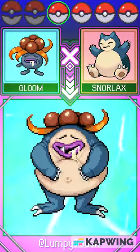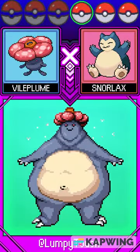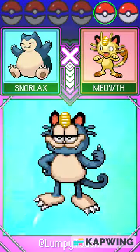Galoonum fused with Snorlax. And of course, Vileplume fused with Snorlax. Snorlax fused with Meowth. Snorlax fused with Persian, too?